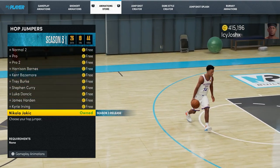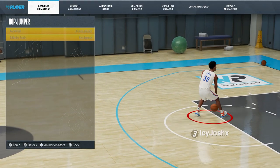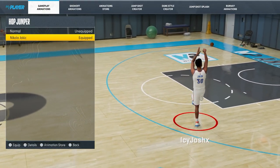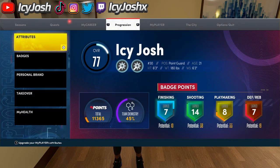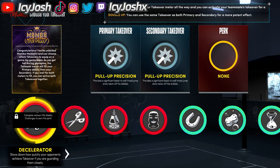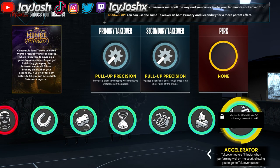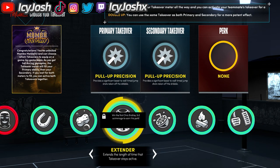You can get an open 3 every possession. Before starting your game make sure to go back to gameplay animation, scroll down to hop jumper, and equip the hop jumper. Then back out of the my player section, go to progression, go to takeover, and put on pull-up precision shot creator takeover — this is also going to help you with the method. If you don't have shot creator takeover on your build that's okay, you can still hit shots consistently without takeover. If you do have takeover perks, accelerator is probably the best because you get takeover way faster, but juice and extender are also really good for this method.